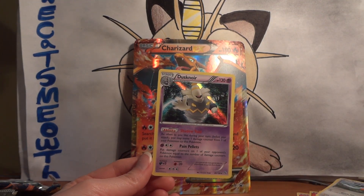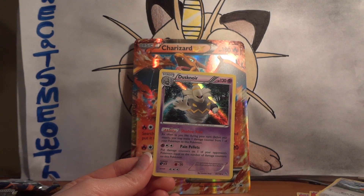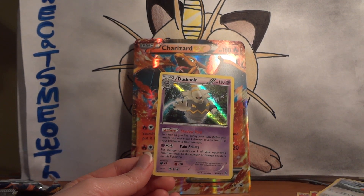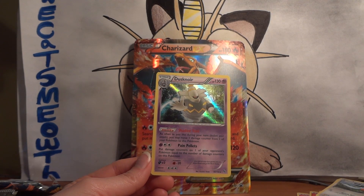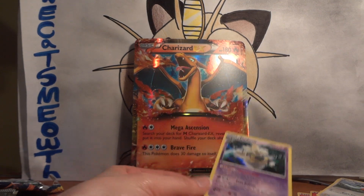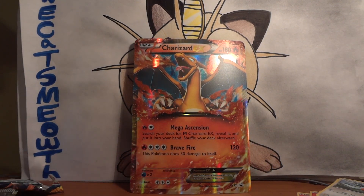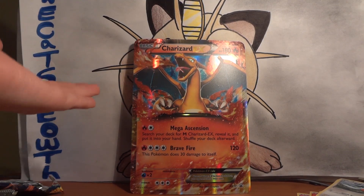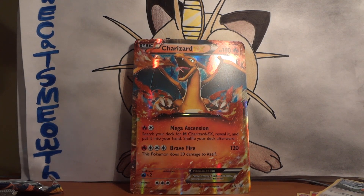Reuniclus has been reprinted as a shiny — yeah, it has. But Reuniclus has like 110 HP — actually it's 90, never mind. So we're going to be replacing our Reunicluses with Dusknoir, so I guess that was at least useful, but a little disappointing. But when you already have the Jumbo Charizard and a Charizard EX promo, eh — still not bad overall. Hope you guys enjoyed, and stay tuned for more coming up.